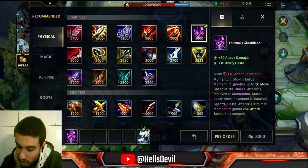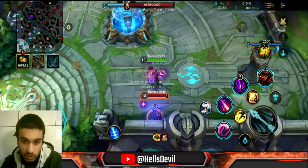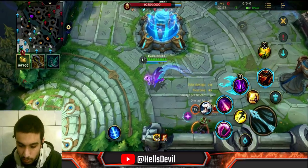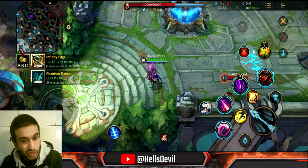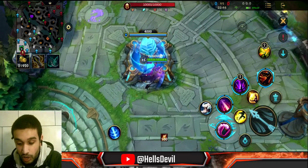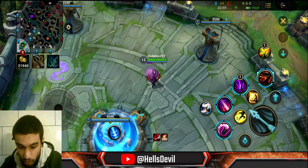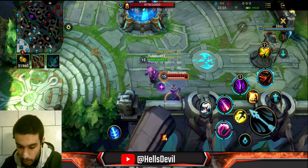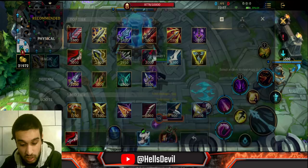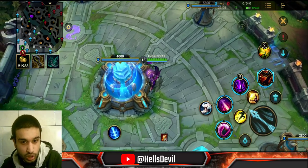Another thing Yumuu's Ghostblade offers: attacking with max momentum grants you 25% attack speed for 4 seconds — that's on top of the bonus movement speed. Duskblade of Draktharr, as I showed you in the intro: whenever you're unseen by the enemy, you get the bonus attack. You have 5 seconds to shoot the enemy and deal bonus damage. But when the enemy can see you, you cannot get the passive. When you're playing Zed with the Duskblade and you gank a lane, you'll see when you don't have the Duskblade passive.